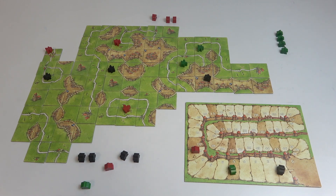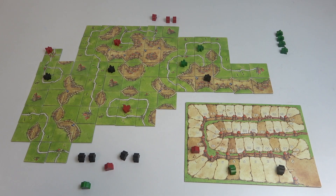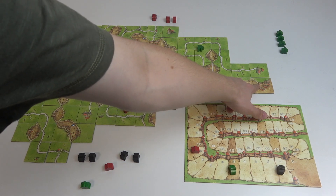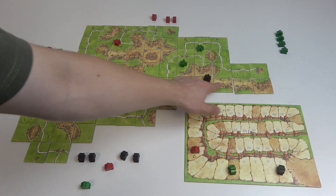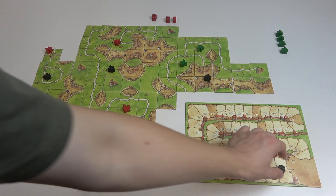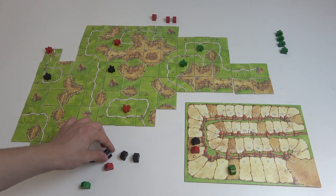Now let's see what is there to score. There's a city which is unfinished, and that's one, two, three, four, five, six, seven, eight segments and two pennants. So that's gonna be 10 points for the black player.